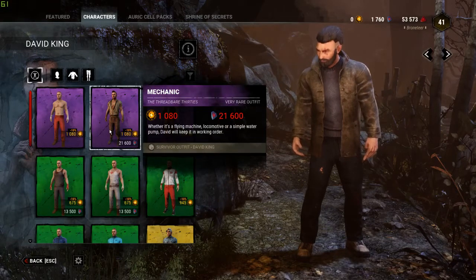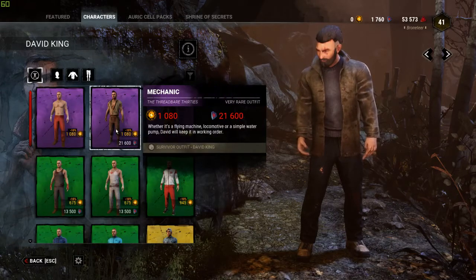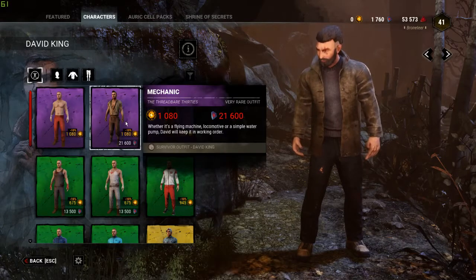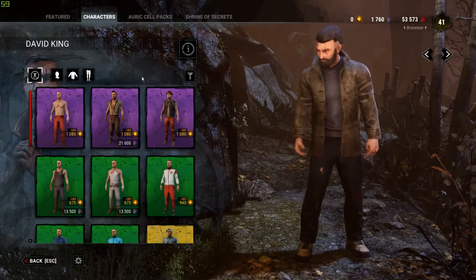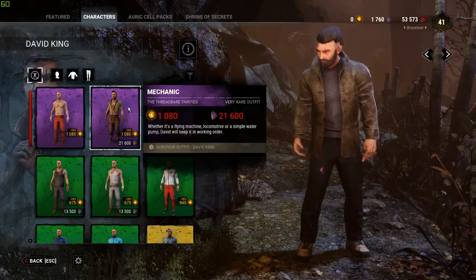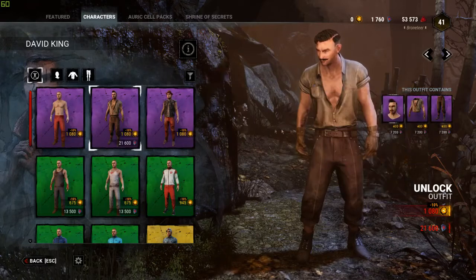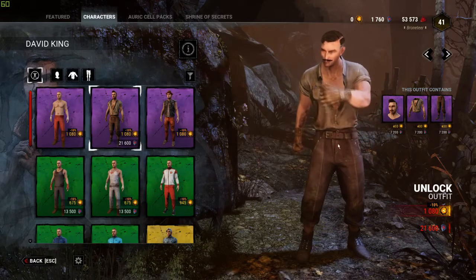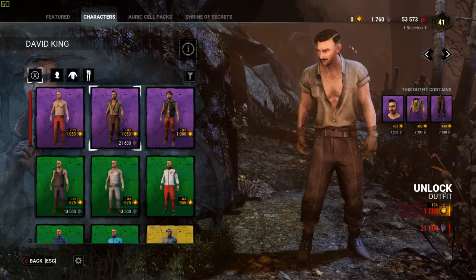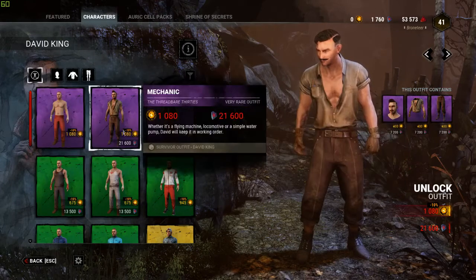As for cosmetics, if you really don't have anything else to spend your Iridescent Shards on — if you have all the perks and all the killers — you can spend them on cosmetics. The cosmetics can be purchased as a bundle or purchased separately. If you only want, say, the shirt and pants for a particular outfit and don't want the head piece, you don't have to buy the whole bundle. There is no discount for buying in a bundle, so you won't be wasting any Iridescent Shards by buying individual pieces.